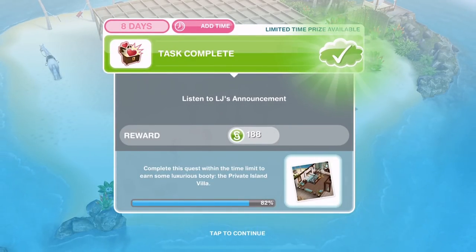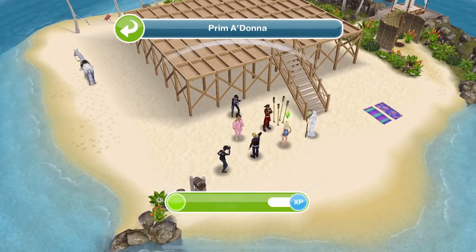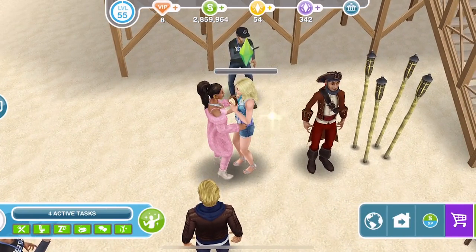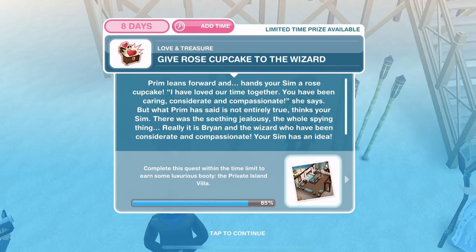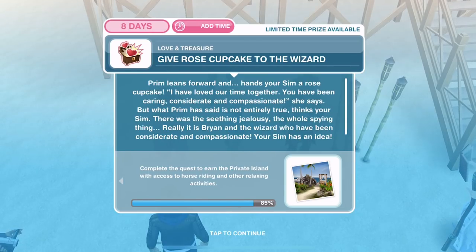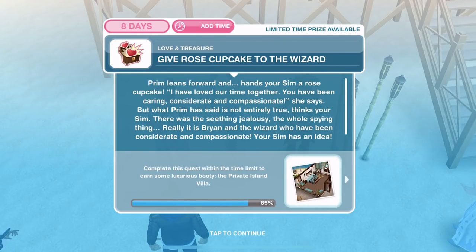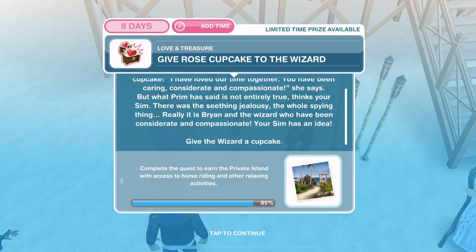We have listened to LJ's announcement. Now we need to approach Prim. It's been an incredible journey, but now it's time for Prim to decide who she will give the rose cupcake to and be her partner on the private island. LJ Silver looks at your sim: please step forward and see if Prim has a rose cupcake for you. Let's click on her and approach for 15 hours. She's giving us a cupcake! Prim leans forward and hands your sim a rose cupcake: I have loved our time together — you have been caring, considerate and compassionate. But what Prim has said is not entirely true, thinks your sim. There was the seething jealousy, the whole spying thing. Really, it is Brian and the wizard who have been considerate and compassionate. Your sim has an idea — give the wizard a cupcake!